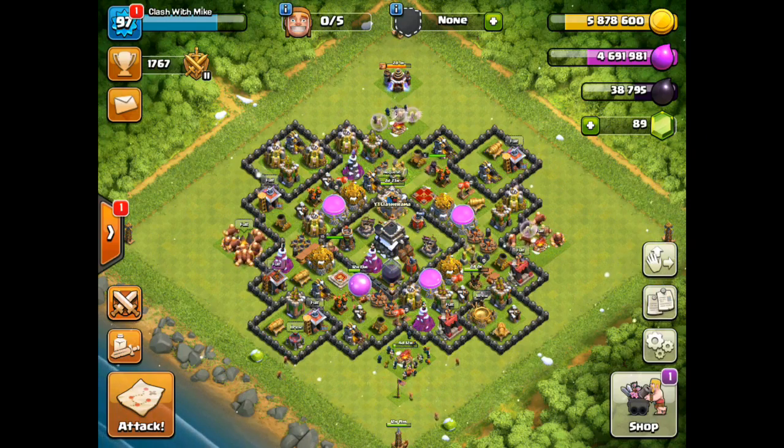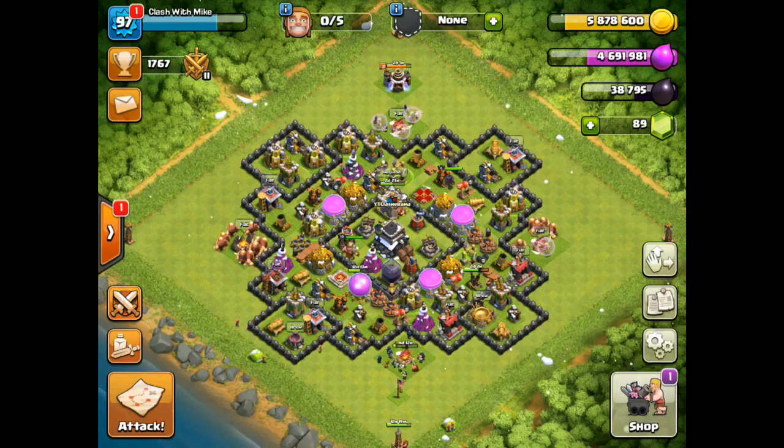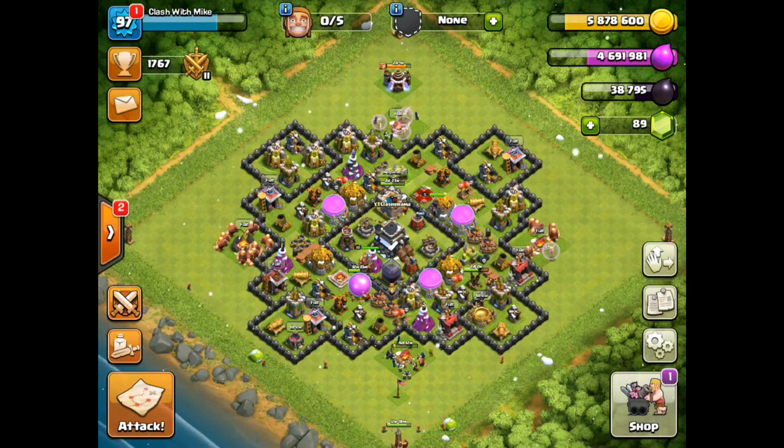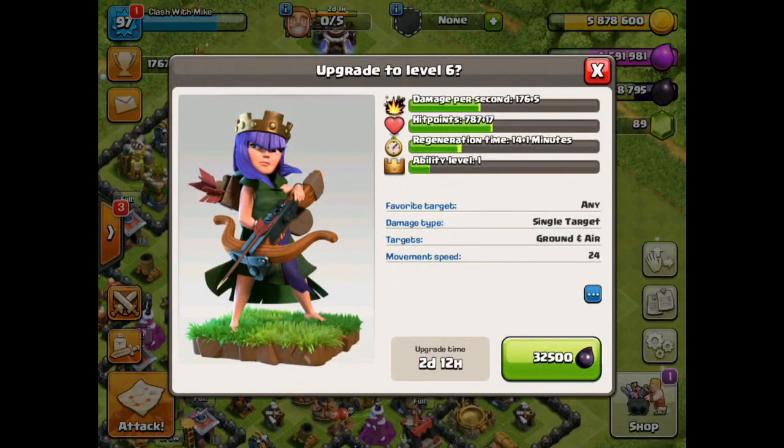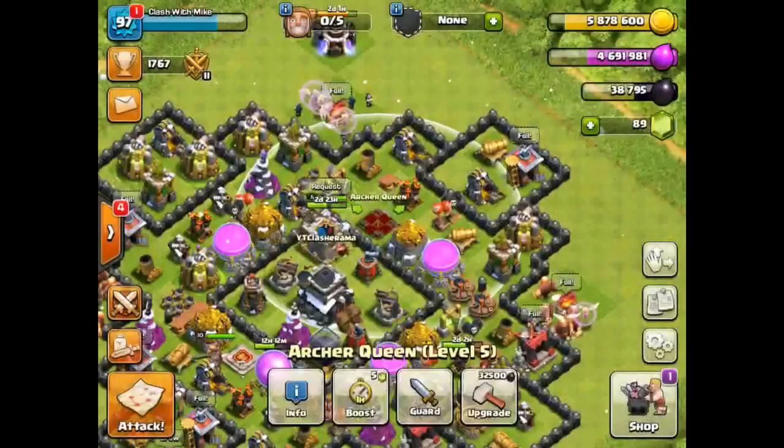What is up everybody, Clash with Mike here bringing you a brand new Clash of Clans episode. Today we are doing some Town Hall 9 dark elixir farming trying to get our queen to level 6. We do have enough to get her to level 6 right now, but we are going to do a little more farming and try to get up to around 40 to 42k dark elixir by the end of this episode.